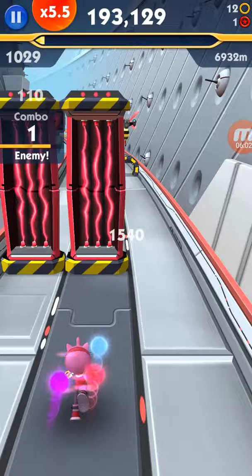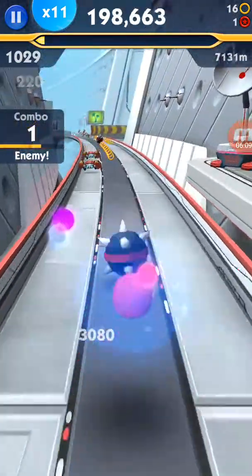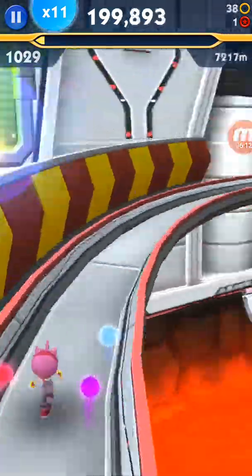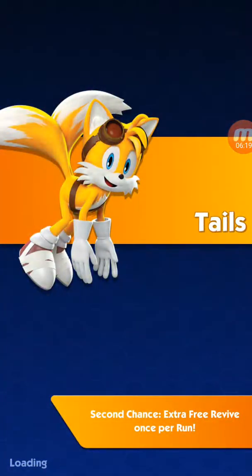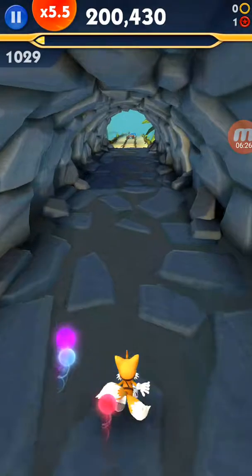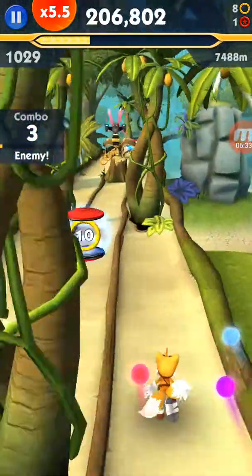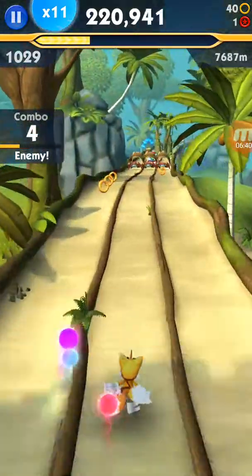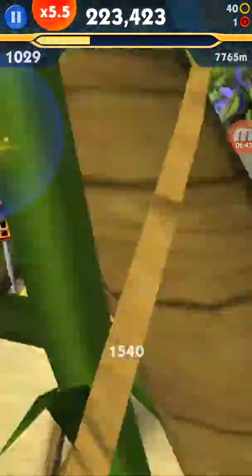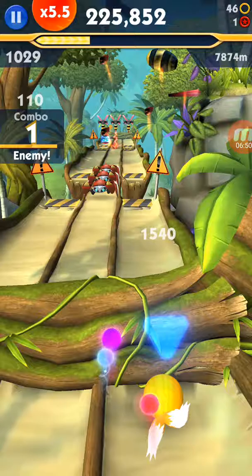There we go. Right now we're in Eggman's base. I believe something like this was in the second episode of Sonic Boom Season 1. I recall that Sonic actually runs around the base avoiding lasers. We're going to use Tails right here in case we fail again, since he has the extra Fear 5. Thank goodness we had Tails here with that Fear 5.